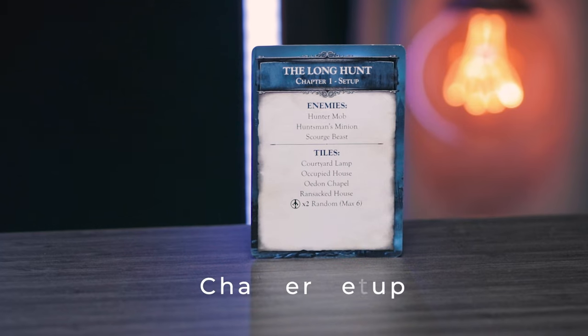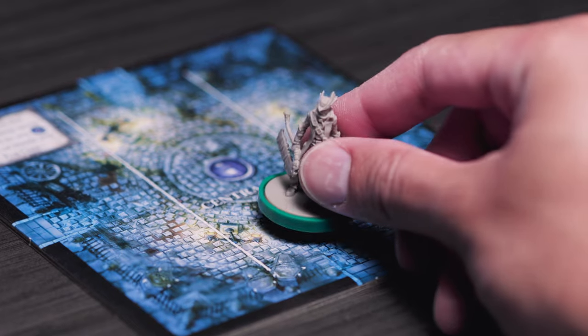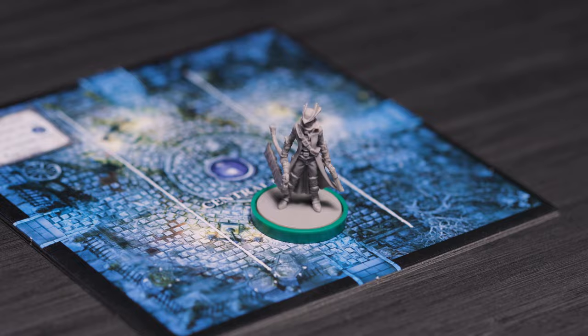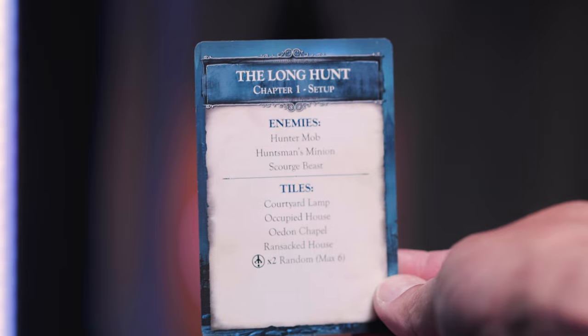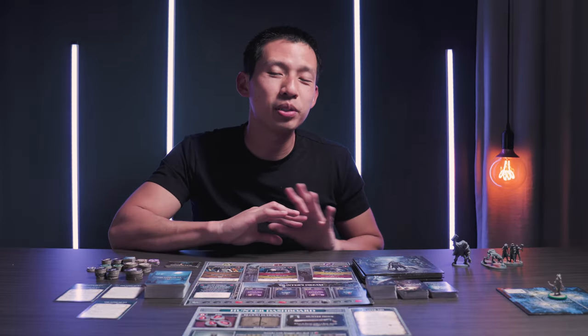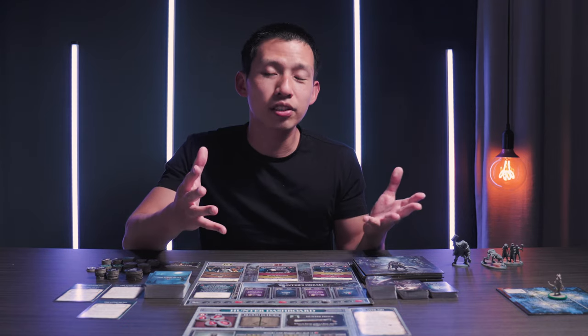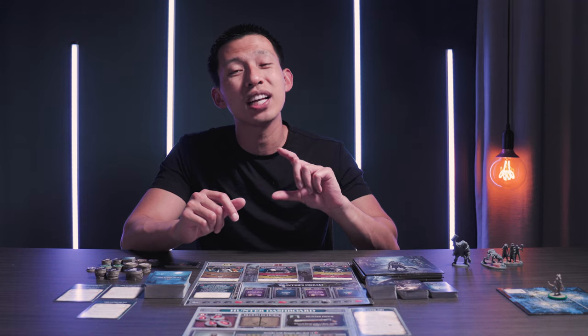Now onto the final setup: the chapter setup. Hunters start every chapter on the central lamp, so you can put your hunter mini on any space you want here. Then you want to read the chapter card and see if it lists any special rule cards that are going to be used. Since Bloodborne is a campaign game, just double check your chapter card and follow its directions on any special or unique things that are going to be added to that specific chapter.